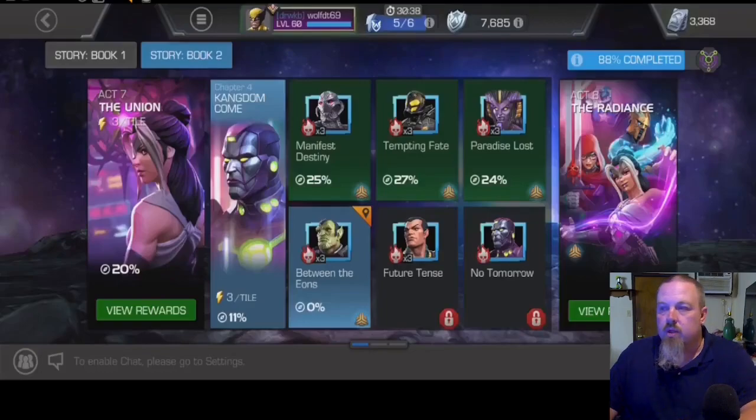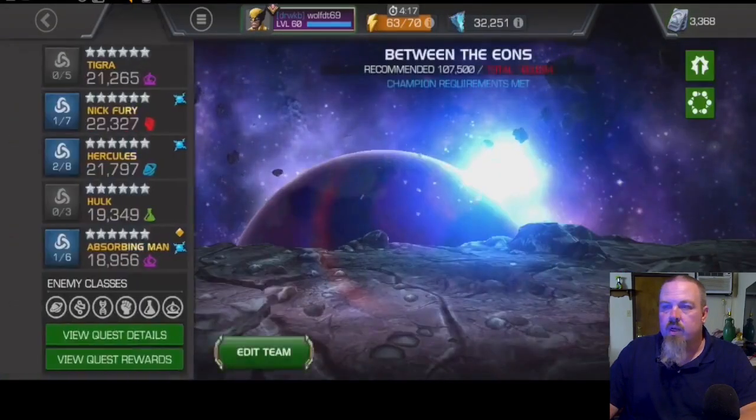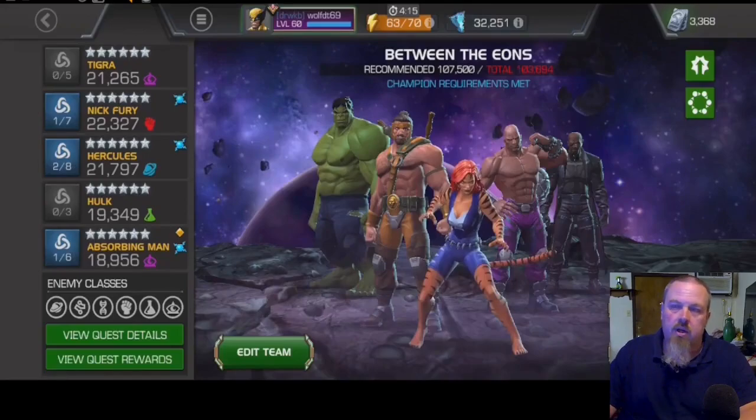This is going to be one of the ones that I had some of the easiest times on. Let's go ahead and get in here and talk about the team and the nodes and see how it went. Right off the bat you're going to see that we did bring in Tigra, Nick Fury, Hercules, Hulk, and Absorbing Man.